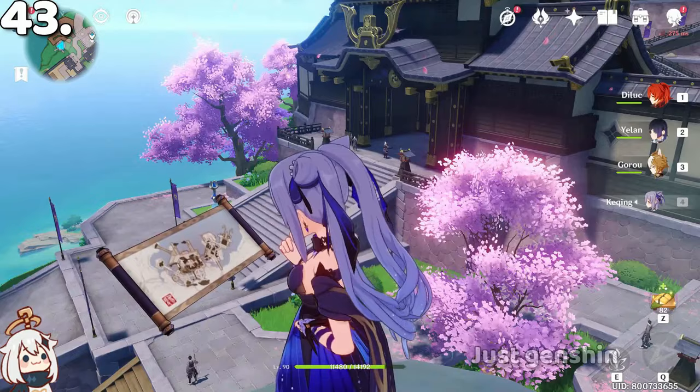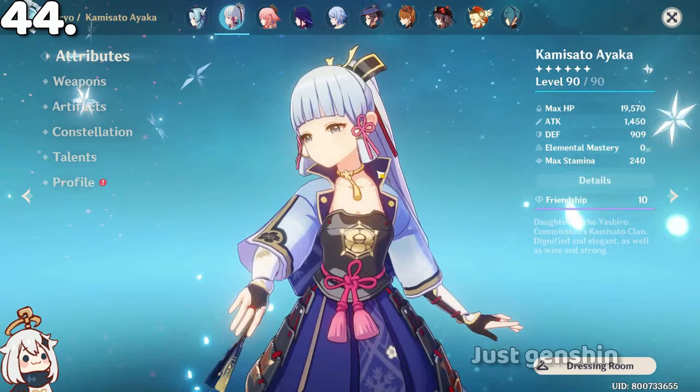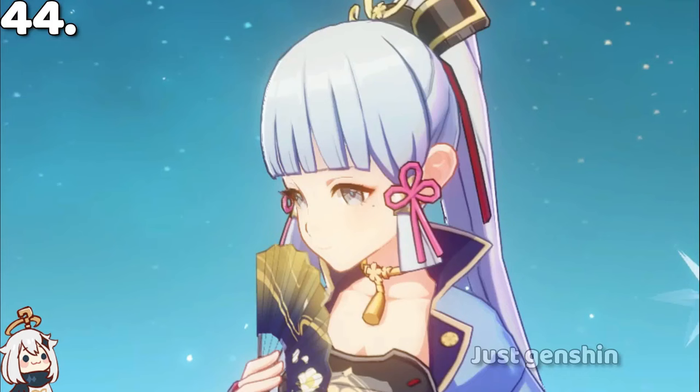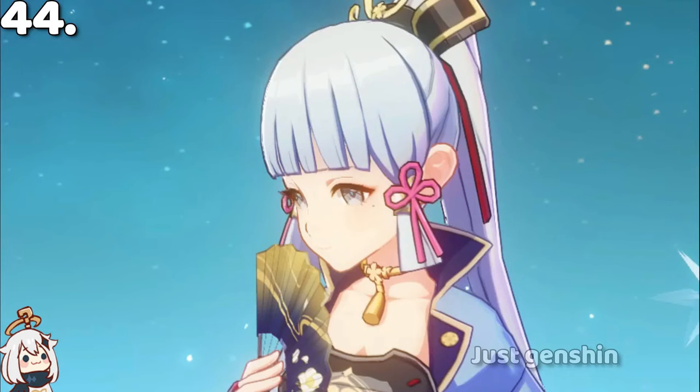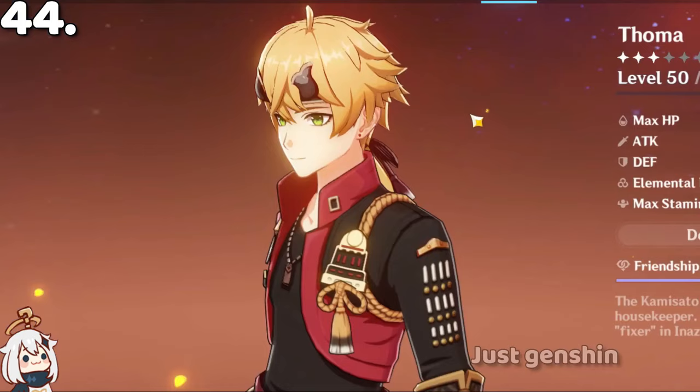In Yelan's idle animation, she draws random dice numbers. Also, Yelan has a mole on her chest, Ayaka has a mole near her left eye, Ayato also has a mole on his chin, and Thoma also has a mole near his eye.